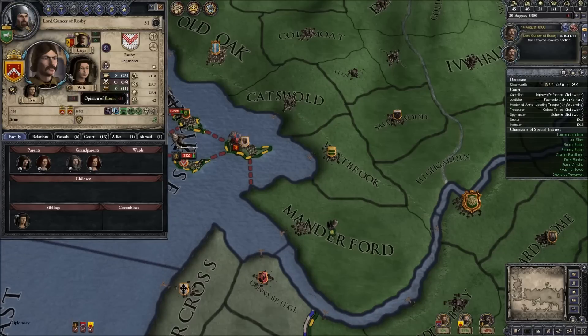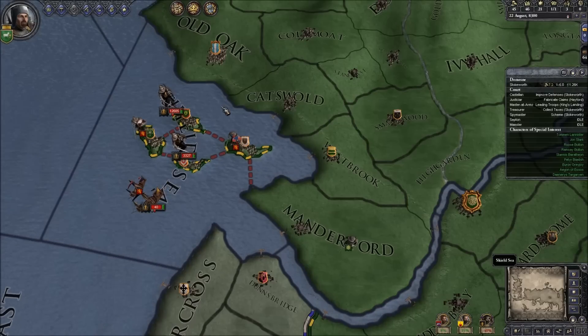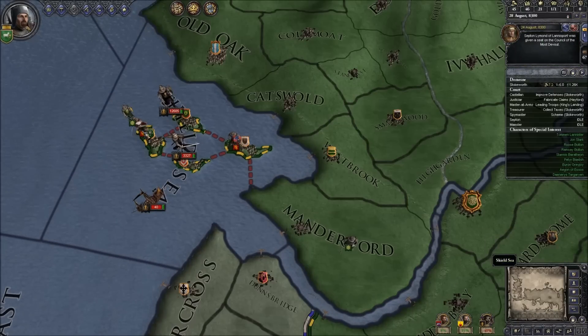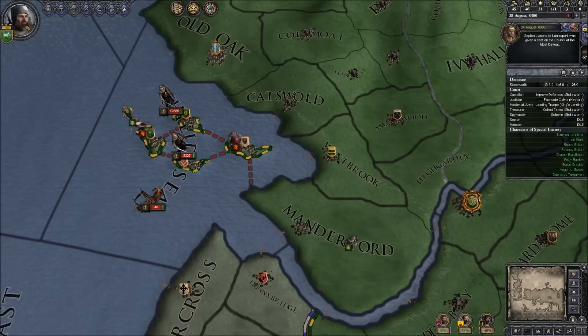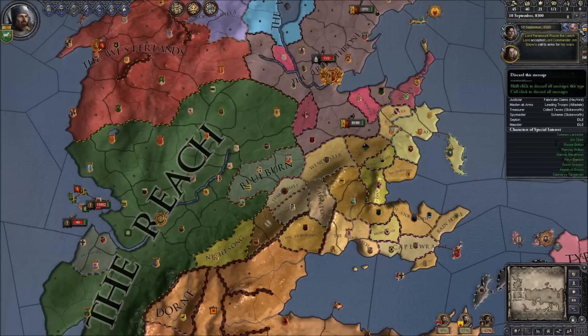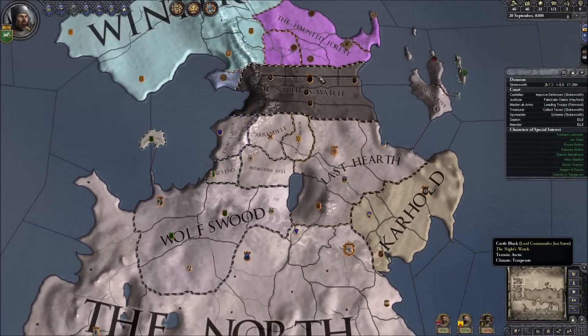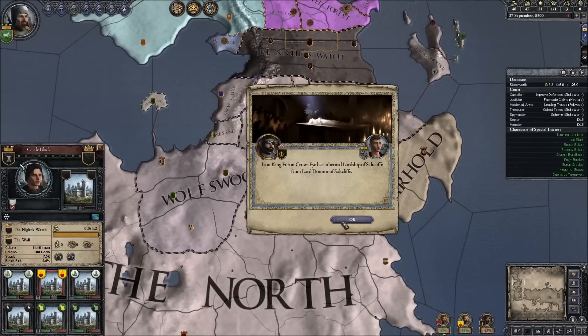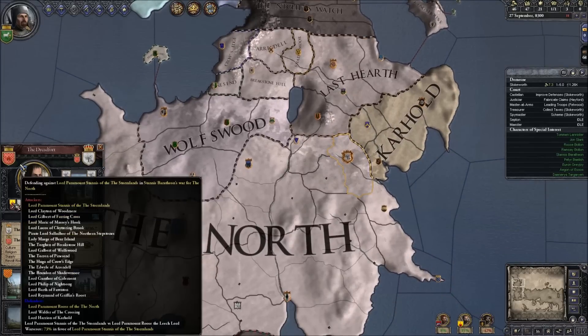Rosby died - looks like it went to Gunzer. He can actually call more men: 4,100 at most, 40% now. This has been surprising. The Reach has 12,000 men. Jon Snow has declared war for Dorne - everything is just going down. I love this scenario; it's actually one of my favorites just because so many things can happen. Sometimes it goes quite simply, sometimes it goes absolutely ridiculous. Roos Bolton has joined Jon Snow against the White Walkers - how's his war with Stannis? Stannis is winning 73%. Roos, what the hell are you doing?